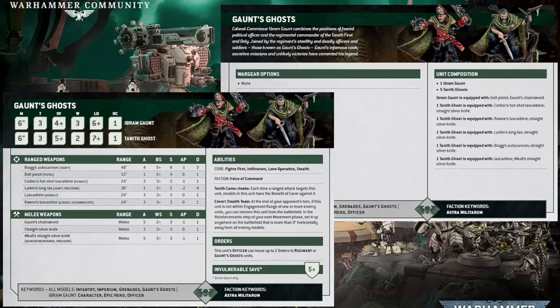Now let's get into those ranged weapons. One of the Ghosts is equipped with Bragg's Autocannon — Bragg being a famous character from the books. Several of these weapons are named after characters from the series. Bragg's Autocannon is Heavy, so it gets plus one to hit when the unit stays still, and it has a 48-inch range, strength nine, AP minus one, and damage three. What makes it special is it has four attacks — double that of a normal autocannon — but it only hits on a five plus. However, if you stay still, Heavy brings it to a four plus, which starts getting it into decent territory.